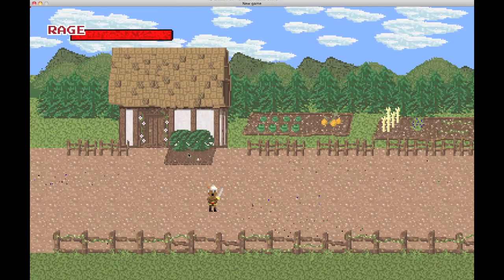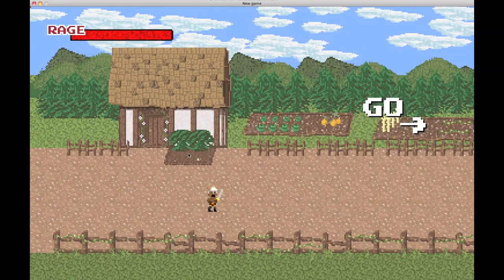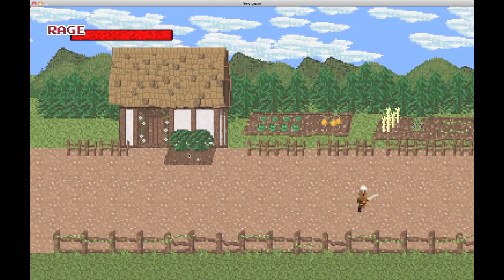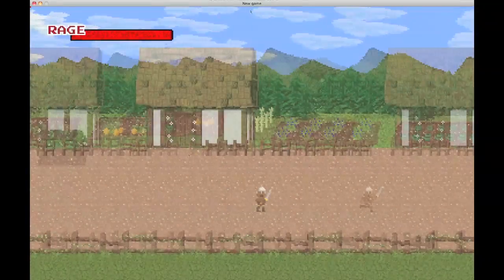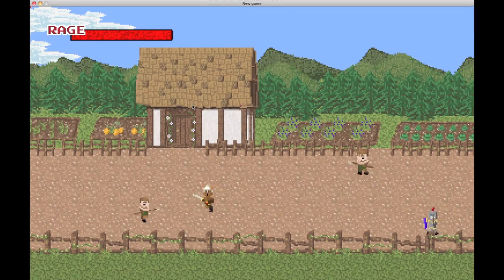I'm going to kill all these guys and show you what happens at the end of a fight. So this 'Go' thing pops up — you'll be able to run to the side of the screen and just keep on going. That's the playtest demonstration to give you an idea of how my game works.